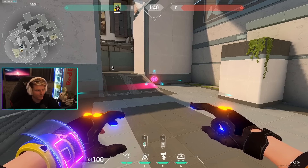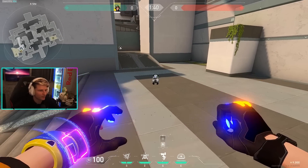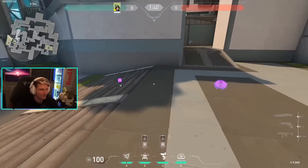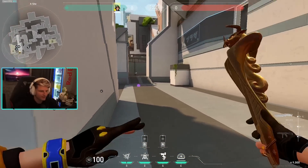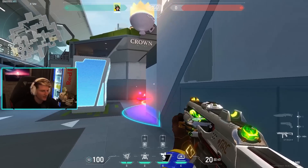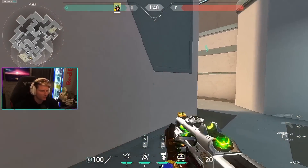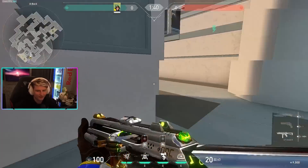After they've run into that setup once or twice and start breaking your util, I like to switch it up — put the alarm bot a little farther out and put my mollies on site to stop them from pushing on site. They get aggressive, they don't think you're playing A, and then boom — alarm bot goes off, you pop the mollies, and they either have to push you on site or keep pushing elbow. It's a great time to play elbow so you can catch somebody swinging out.